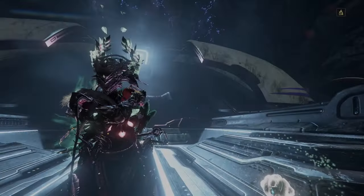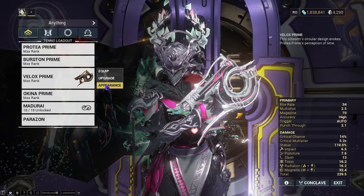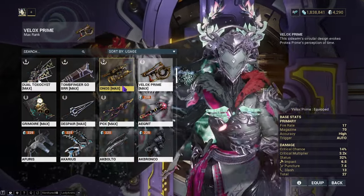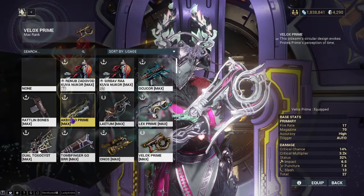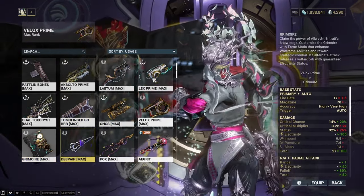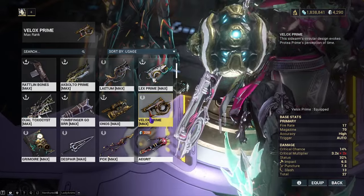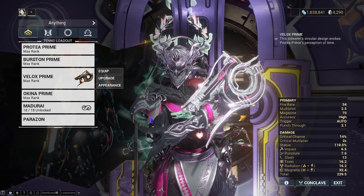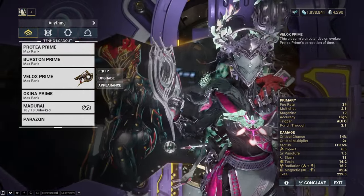Back in my orbiter — what do I think about the Velox Prime overall? I recognize there are better options for single target damage and for weapons in general. For example, you could use the Lex in its base form, the Dual Toxocyst, Ak Bolto, a kit gun like the Orno, or Despair. The Velox is fun though — it's a bullet hose that shoots quite well. Is it going to get you through steel path everywhere? Obviously not. Is it still fun to use? Obviously yes — it spreads a lot of status thanks to its high status chance.